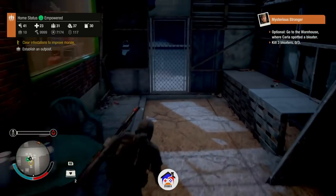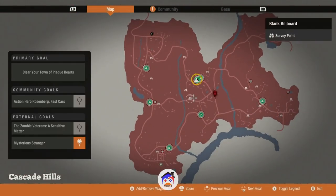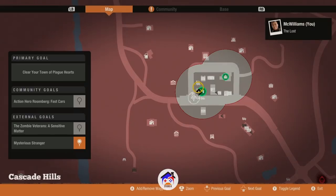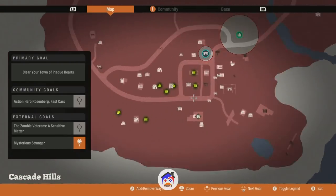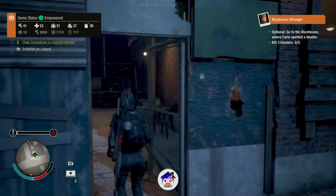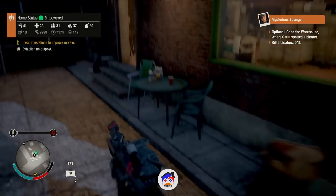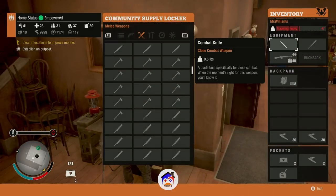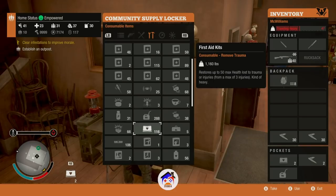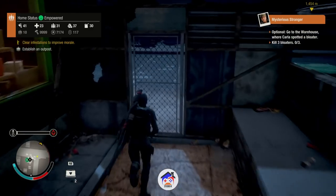Her carrying capacity is pretty low at the moment so she gets tired quickly, and the lawnmower blade might be too heavy. So where is this bloater gas house I'm supposed to go to? Kill three bloaters — all the way down there to the warehouse where all the infestations are. I should take one of my guys. I don't think I have any blood rockers to attract zombies — I think I used them in the last siege. Let's just go down there and do some work — kill three bloaters since they're in the warehouse.